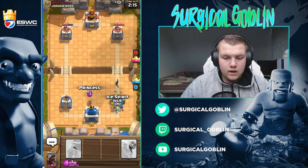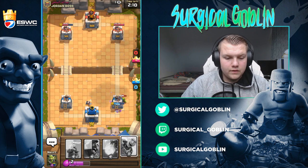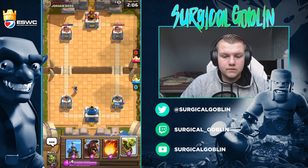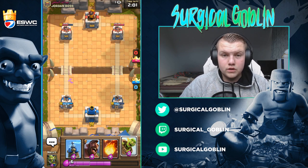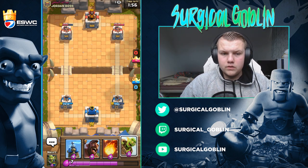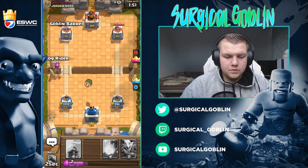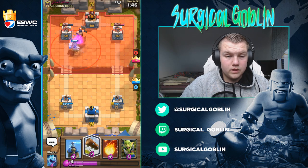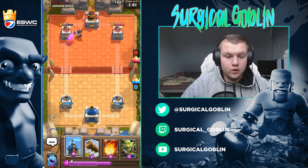Oh, he has Mirror as well — interesting. I'll drop my Ice Spirit — wow, that will deal so much damage I think. Yeah, that dealt a lot of damage. Well played by him. Maybe he's running the Mirror spam deck with the Rocket and the Skarmie as well. So I kind of want to go with the Goblin Barrel and Hog Rider combination now. But I know he has Skarmie — I might even drop my lock. Oh, he goes with the Tornado Executioner combination. Well played. But my Hog Rider still gets two hits in. We will definitely counter this with the Tesla.